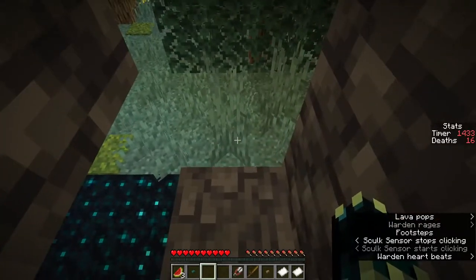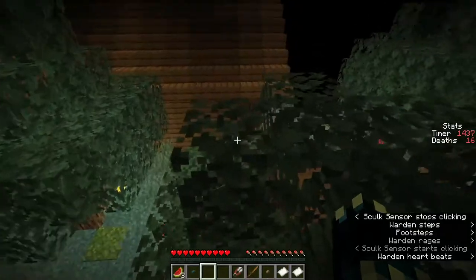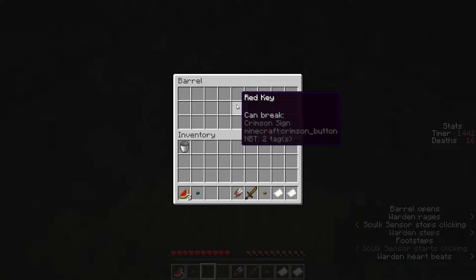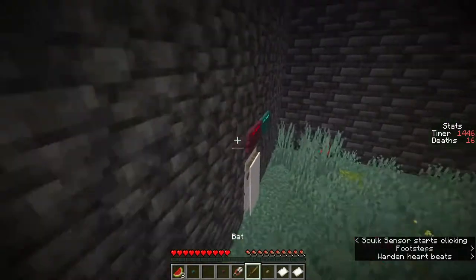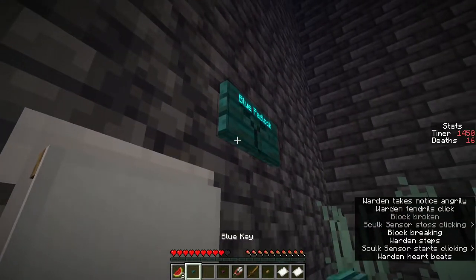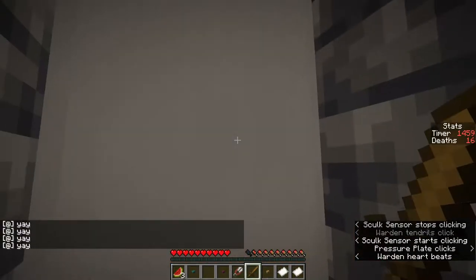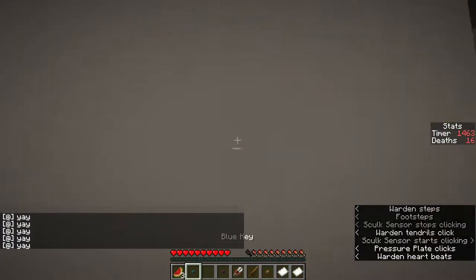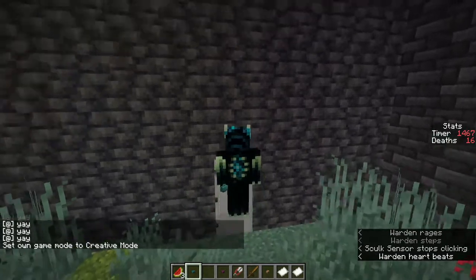We just have to make this jump - yes, we made it! Which means we'll have the red key, which means we can leave this map. We've got all three keys. Red key - there we go. Blue key - there we go. And the oak door is open! We can now leave. The exit is literally just a pressure plate.